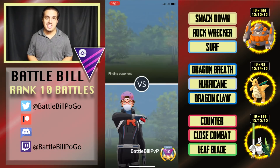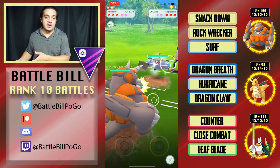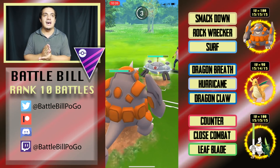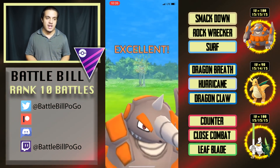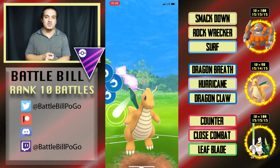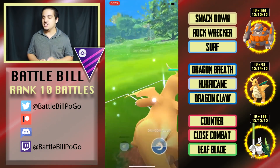Before I talk about this team comp, I need to explain how the previous set happened, which created this current team: Rhyperior, Dragonite safe swap, and Sirfetch'd in the back with Close Combat. In the first set I tried running Sirfetch'd with Togekiss and Magnezone, and I kept running into triple flyer and double flyer teams. Unlike its Fighting-type counterparts in Master League Premier like Machamp and Conkeldurr — both of which have Rock moves to threaten flyers — Sirfetch'd doesn't have access to a move like that.